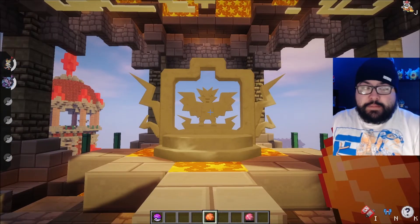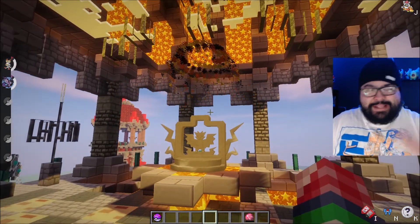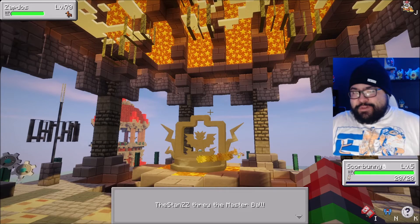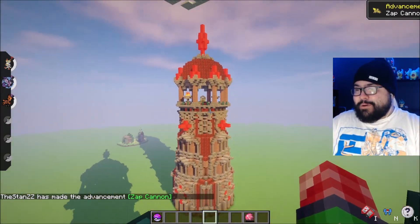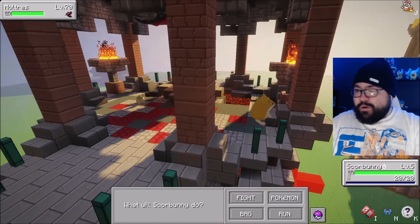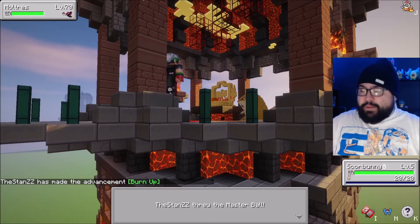Next up we have Zapdos. Another thing to note about these shrines — you can look at the side of them and they're designed accordingly: Articuno had snowflakes, Zapdos has lightning bolts. We initiate the battle with Zapdos. Zapdos is probably my favorite of the three — it looks really cool, basically like a roadrunner, or some people compare it to a chocobo from Final Fantasy. Now we just need one final Pokemon. For Moltres, use the orb of malevolent souls, right-click it, and initiate the battle. Moltres looks big and cool too.